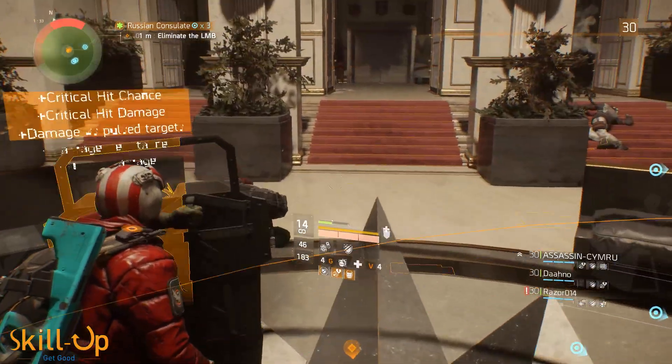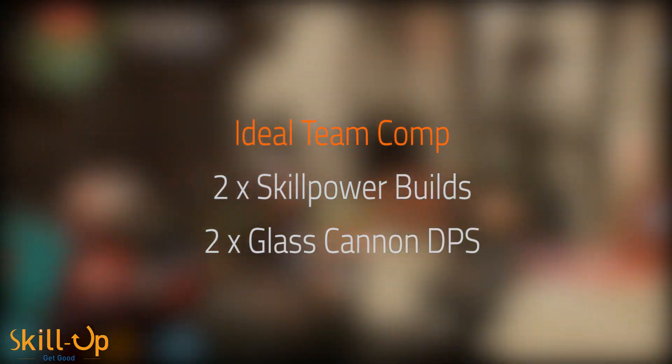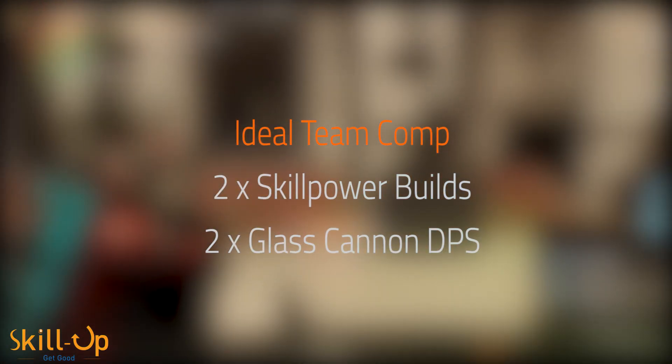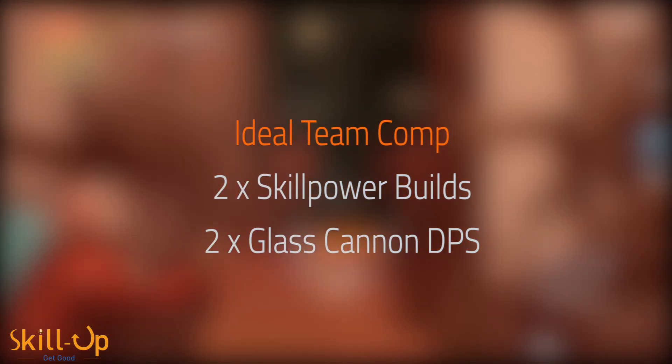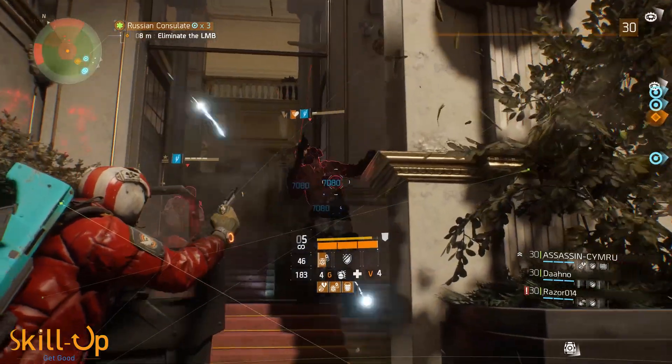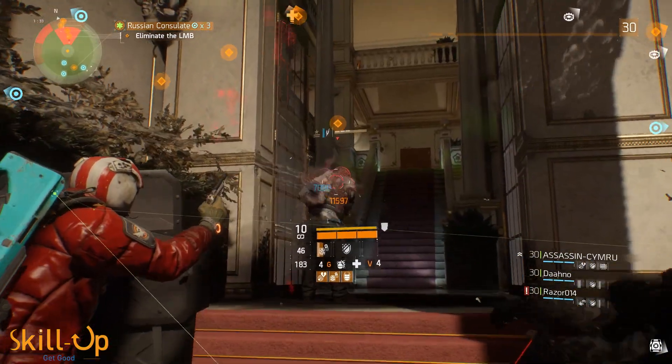Ideally you'd want to bring two people with over 40k skill power each — one focused on healing and the other focused on buffing — and then two dedicated DPS who build full glass cannon. Let's talk about how to build each of these characters so that we're all bringing the maximum amount we can to our team.